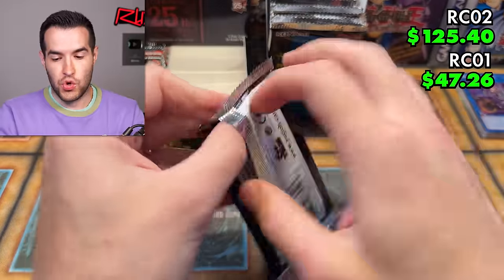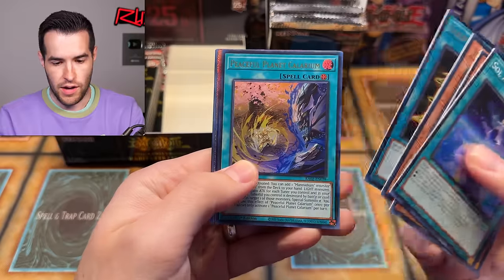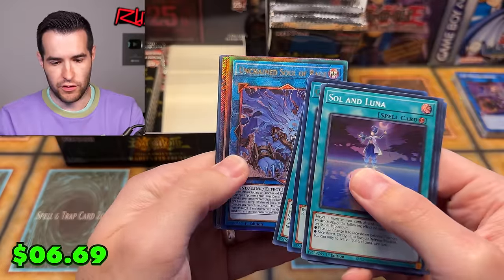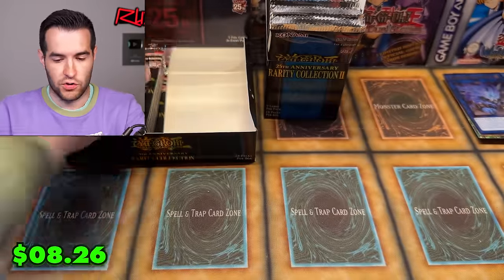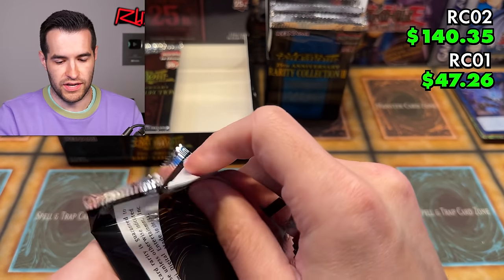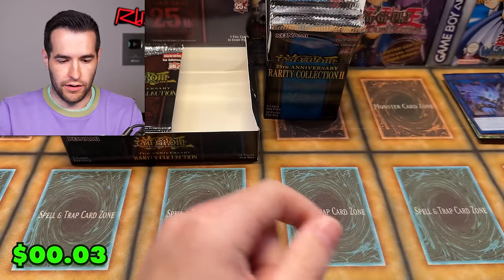Rarity Collection 2, continue your hot streak. We got Peaceful Planet, Unchained Soul of Rage as a Prismatic Ultimate — that's awesome. Aluver the Jester of Despia, and Phantom Knights of Break Sword. I don't know how many packs are left of Rarity Collection 2 — it's hard to tell in the little box since there's no two-sided counter. There are 18, it's a bigger number. Win the Wind Channeler. There are nine packs left.